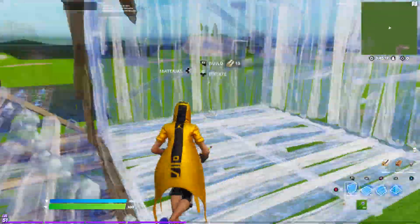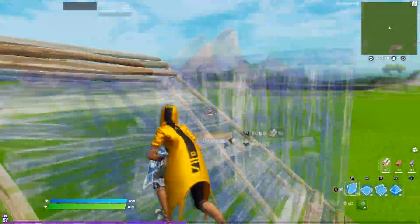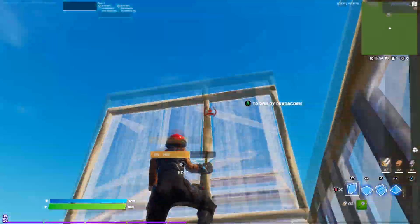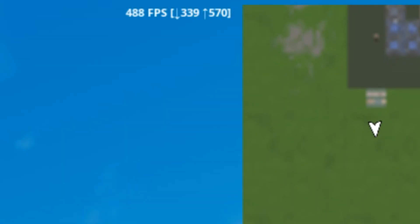Right now, I'm in creative and as you can see, I'm getting between 300-400 FPS while using DirectX 11, and after doing all the optimizations in this video, you can see that I'm now getting between 400-550 FPS.